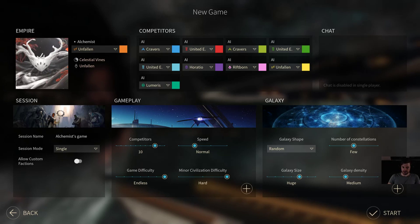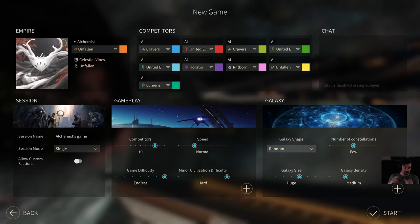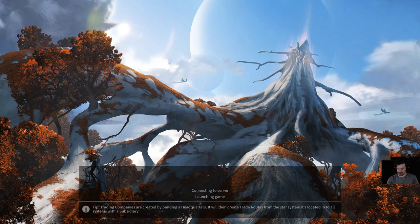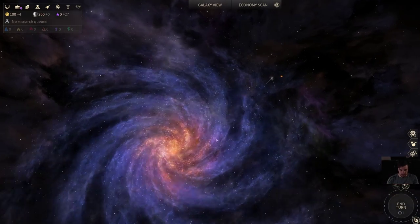Hey guys, this is James from 4xAlchemist here, and I'm here to bring you another of our expert guides for the first 30 turns of Endless Space 2. This time I'm going to be taking the Unfallen, the newest addition to Endless Space 2 added just before the game went into release mode, and talking about how to play them in the early game. We're using the normal settings: Endless Difficulty, Hard Minor Civilizations, 10 Competitors, and all victory conditions except economy victory turned on, which is how we normally play the game.